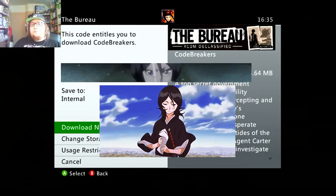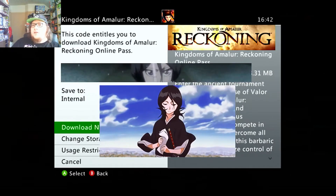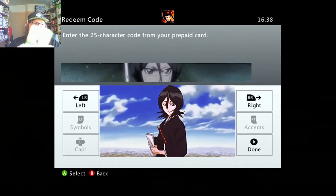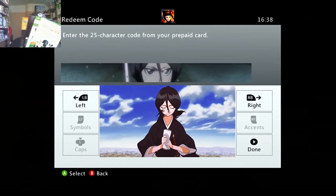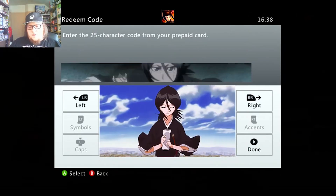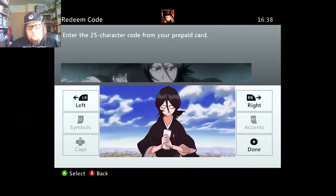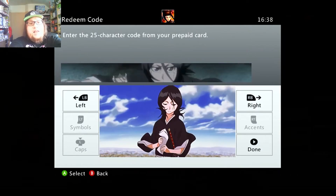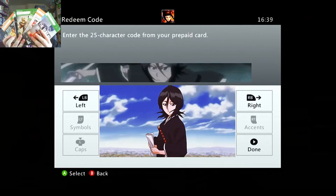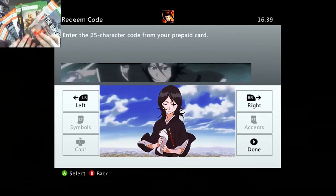Code Breakers — success. The Kingdoms of Amalur Reckoning online pass was not claimed. Some were unsuccessful — not valid. Some were unsuccessful — already claimed. But some were still able to be claimed. Successfully claimed — which I'm glad to say is a nice big wad.